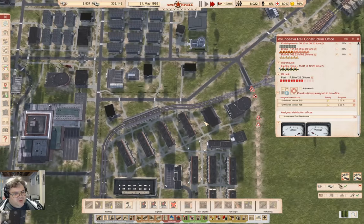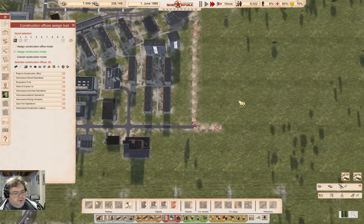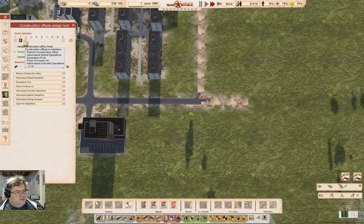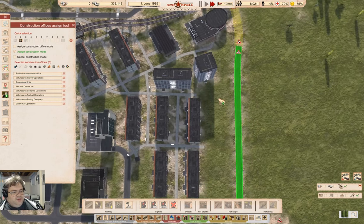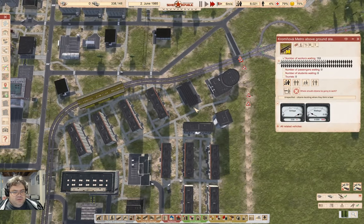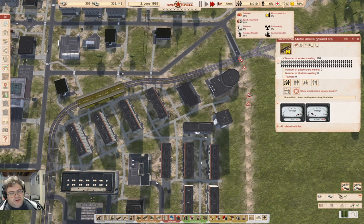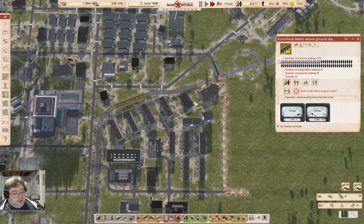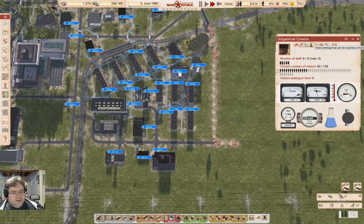We've built this piece of bridge, we need to build that one and also this. This is filled up as well. We still got 189 people with nowhere to live - that's fine. We got 79% health and 75% happy - I can live with that.